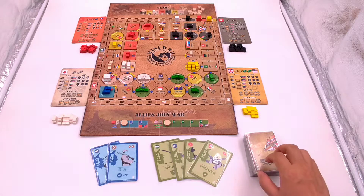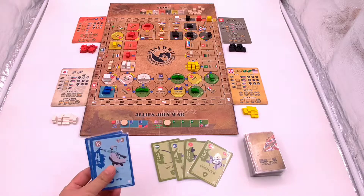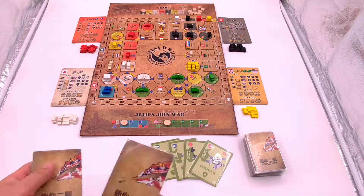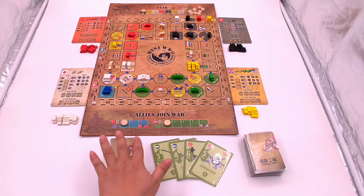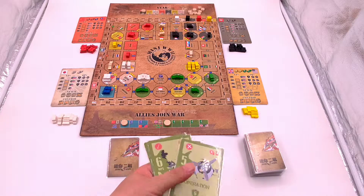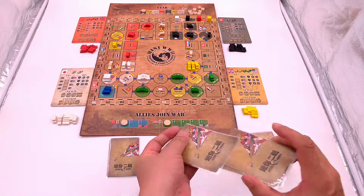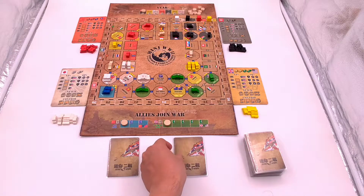Now look at the strategy cards. Take the two blue cards — they are for China — shuffle them and place them below the China track. Then find the four green US cards, shuffle them, and place them below the US track.